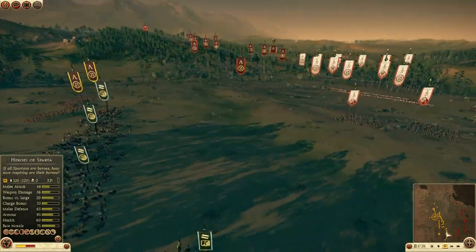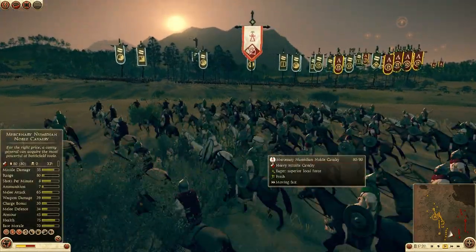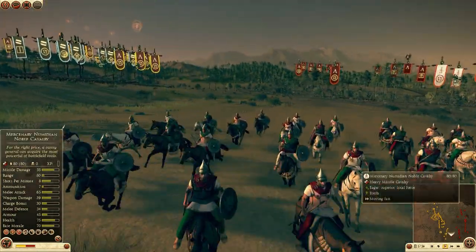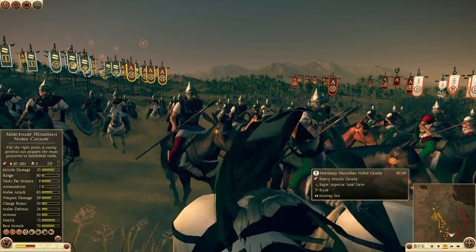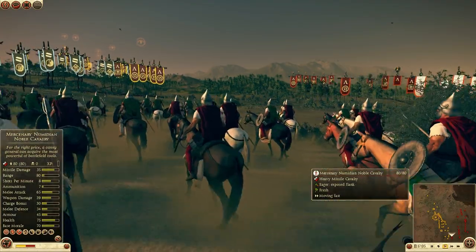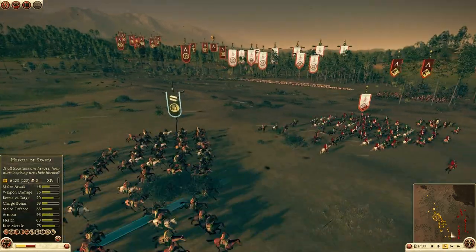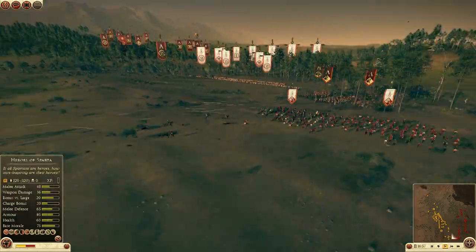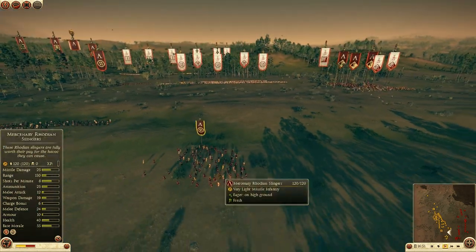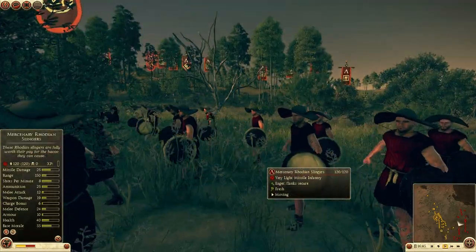The Carthaginian player is skirmishing with Elita — he's got two Noble Numidian Cav. These guys are pretty heavily armored for missile Cav, considered heavy missile Cav. But Elita is doing a very good job of skirmishing back and forth with his javelins, and I'm trying to support with two units of Rhodian Slingers. The other Spartan had the same idea and also brought Rhodian Slingers.